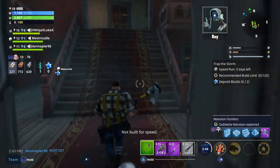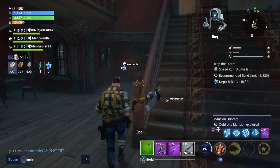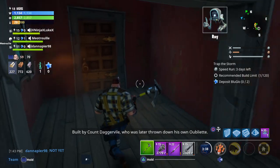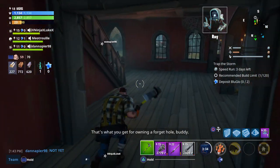Oubliette Mansion. According to the guide, an Oubliette is a big hole you throw your enemies in. Cool. Built by Count Daggerville, who was later thrown down his own Oubliette. That's what you get for owning a forget hole, buddy.